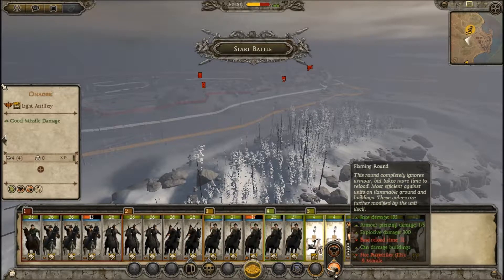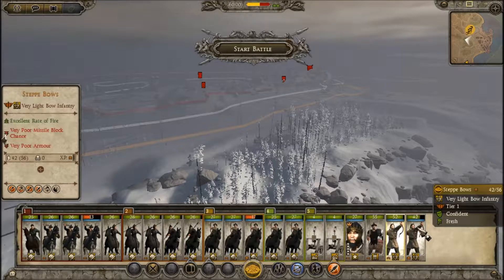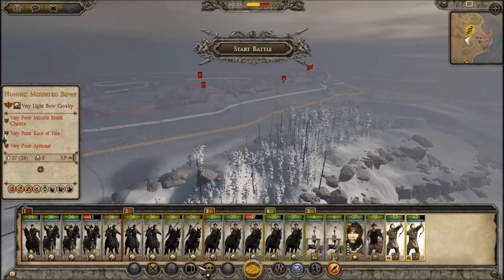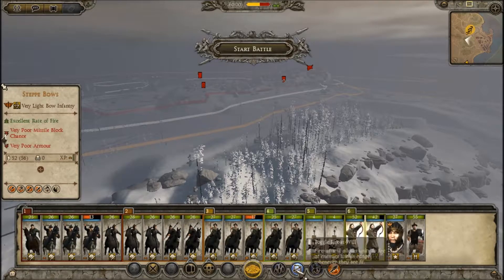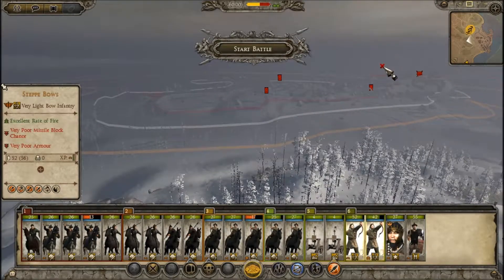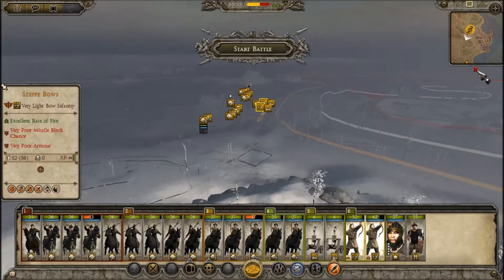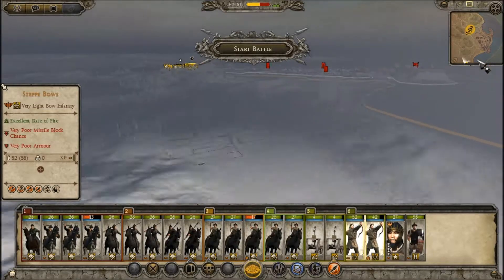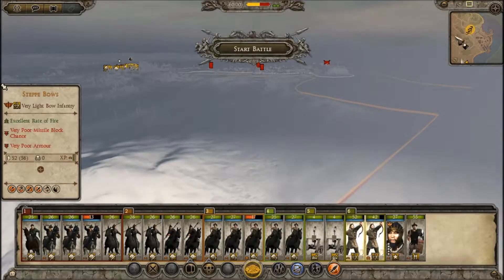I've got them on flaming rounds, and I've taken them off — disabled that. I've left them on fire at will, just in case anybody gets too close to those Onigas. I suspect he might come out and attack me. I've got reinforcements coming on way over here, but there's hardly anything in the reinforcements anyway, so I'm not too worried about that.